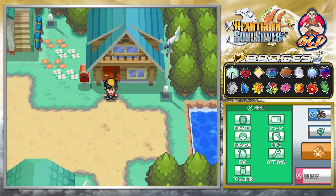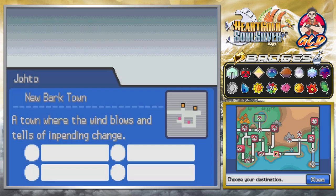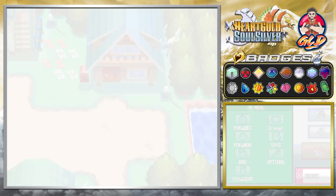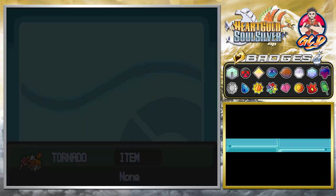So in our last episode, we kind of completed the whole Silver thing, and here we are back in Newbark Town. Bear in mind, the last recording was the battle against Red, and this can only happen when you defeat Red. So yeah, we're going to be getting ourselves quite a few Pokemon - some starter Pokemon that we kind of love and want.